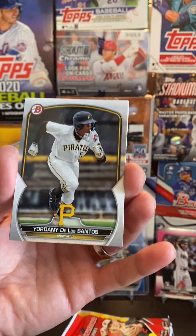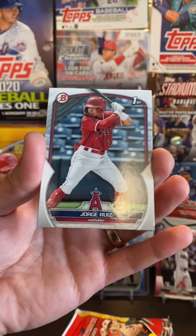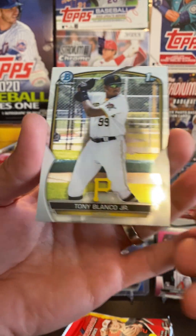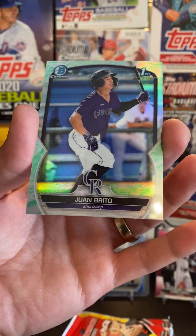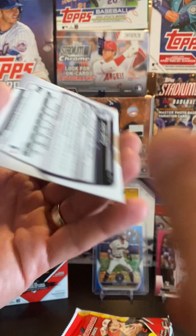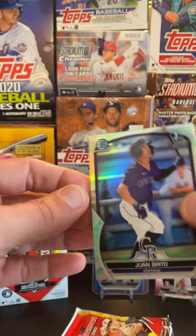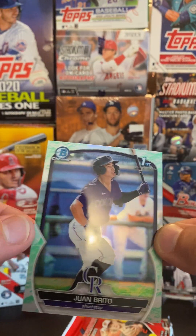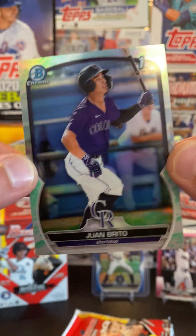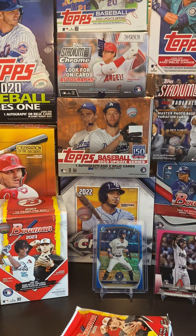Got De Los Santos. Got a Bowman Chrome, Blanco. And then these aren't numbered but they're the Bowman First — I can't remember what these green ones are called. Pretty cool looking card though. Not numbered, but you got a Bowman First variation — Juan Brito. So we'll take that.